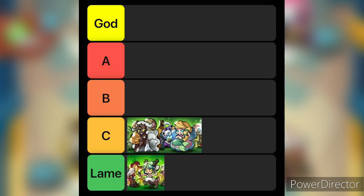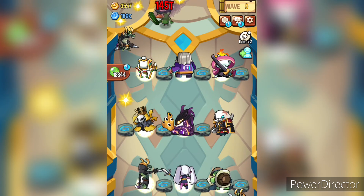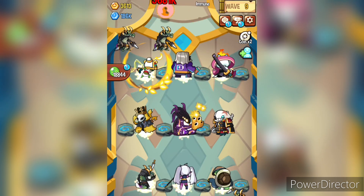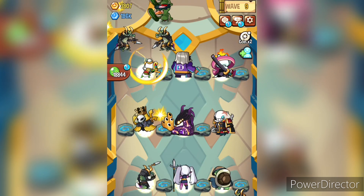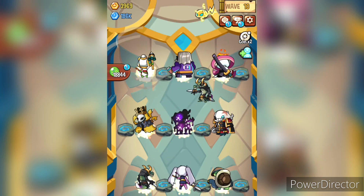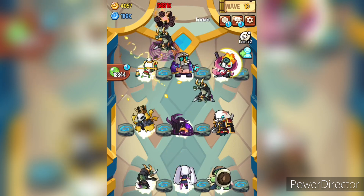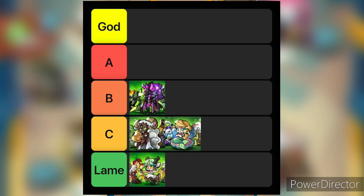Coming to C tier, we have Ocean mythicals and Cosmic mythicals. Both these pantheons have common attributes: firstly both have only three members, making them the smallest mythical teams, and secondly both teams have only one important monster — King in Yellow for Cosmic and Moby for Ocean. Cosmic ranks higher than Ocean because King in Yellow carries more weight than Moby.